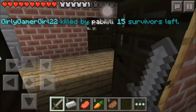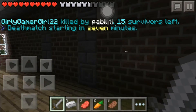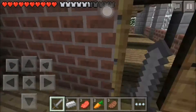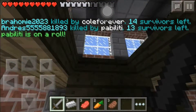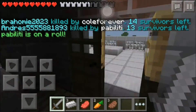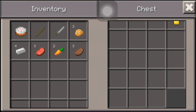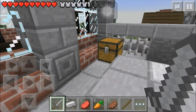We got ourselves an iron sword, so we already have three pieces of iron. Checking the chests - nothing, nothing, nothing. We got a pretty good start except for not getting our stone sword back initially, but we got it in another chest so that's good. Found a stick - we need to find a crafting table right now because we don't have boots.